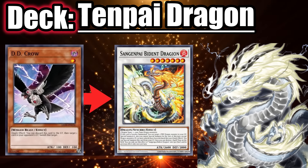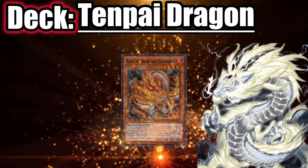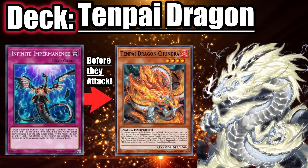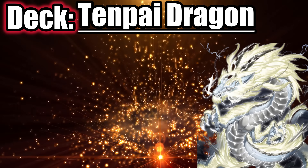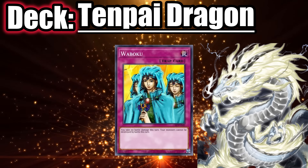DD Crow might be good this format to banish whatever Bid Ent is trying to summon. If they just normal summon Chandra and have nothing else, when they enter the battle phase you have to Imperm it immediately, because you can't Imperm it when it activates to summon from deck since it's the damage step. Sometimes all this might not be enough, so consider adding Threatening Roar or Wabaku for now if you're playing against Tenpai a lot.